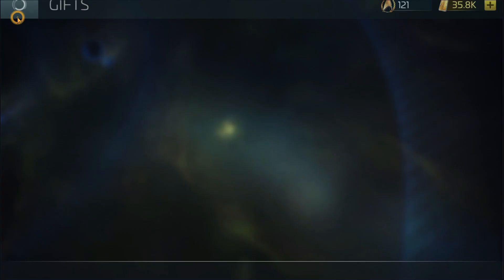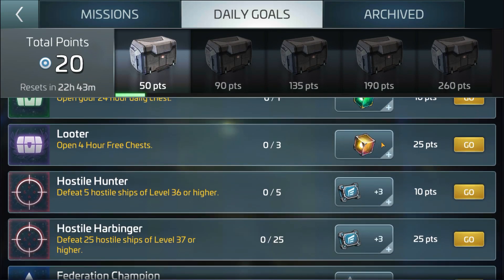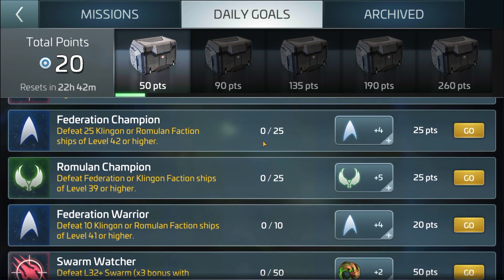Bottom line: do your dailies. If you cannot finish them all — for example, if you are on triple faction with positive Federation, positive Klingon, and positive Romulan — you get so much more to choose from. What matters most will be the milestones, and it doesn't hurt to have extras as well.